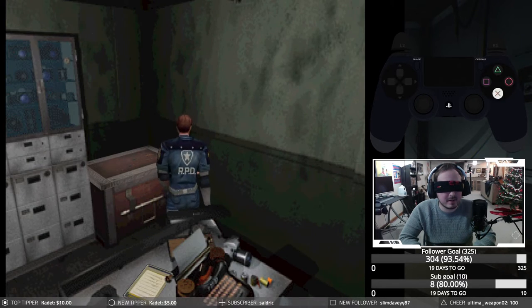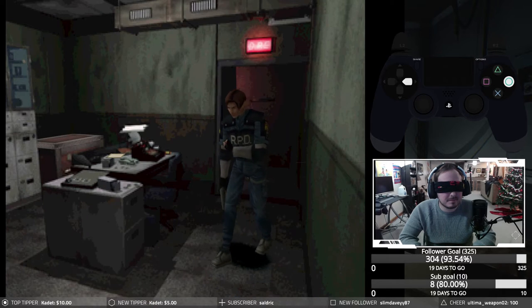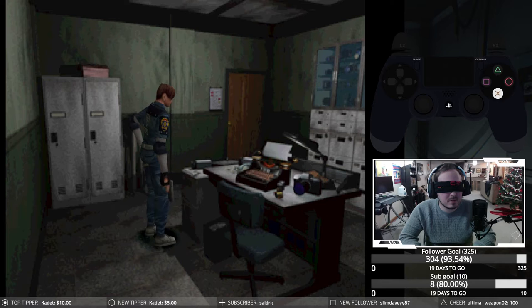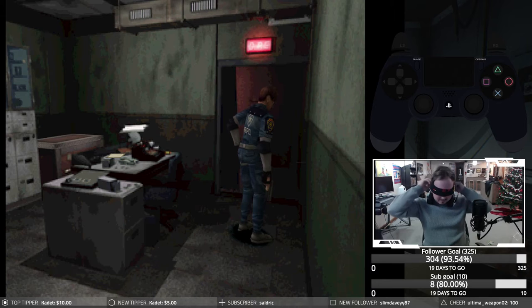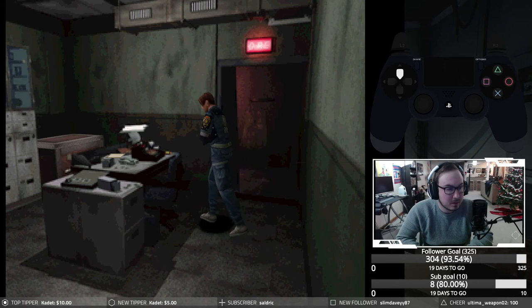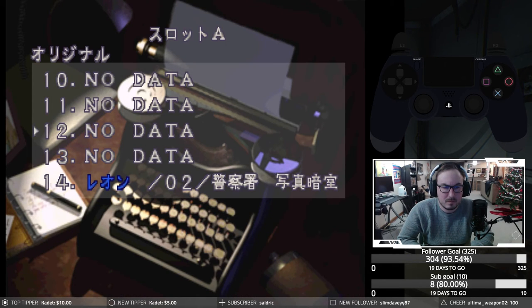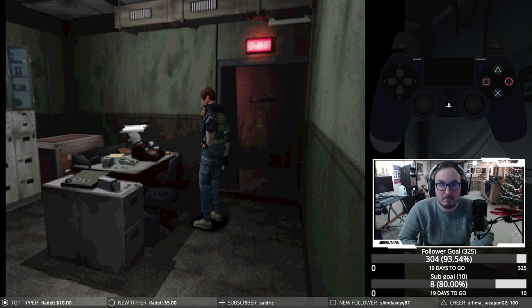All right, let me get to the save — should be right by it. Nope, I'm at the box, it's not where I want to be. I think I'm close enough, so this is the save point. I'm going to go ahead and save — taking the blindfold off now. All right guys, I'll see you in the next run. Catch you later.